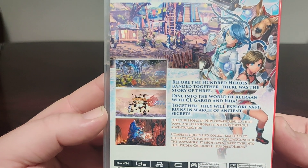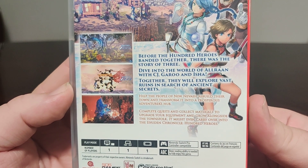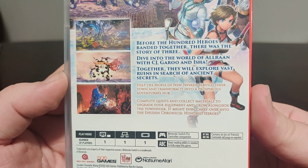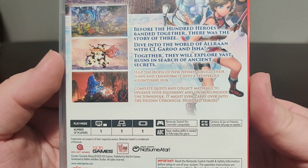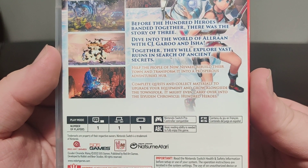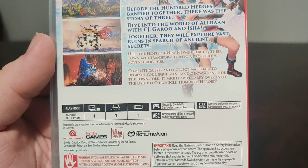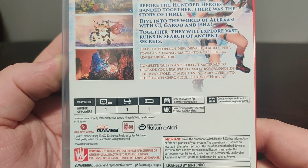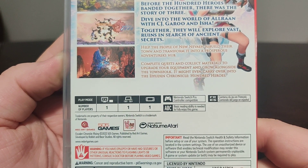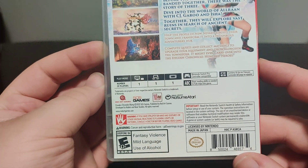Before the hundred heroes banded together, there was the story of three. Dive into the world of Alran with CJ, Garrow, and Isha. Together they will explore vast ruins in search of ancient secrets, help the people of Nuneva rebuild their town and transform it into a prosperous, adventurous hub. Complete quests and collect materials to upgrade your equipment and grow alongside the townstone. It may even carry over to the Ayyuddin Chronicles 100 Heroes, which is the sequel game coming out soon.